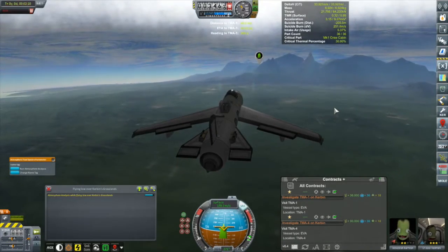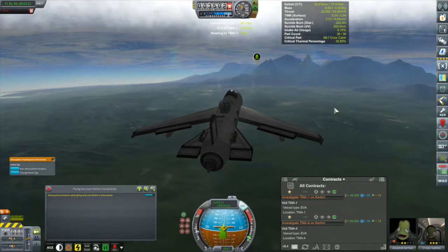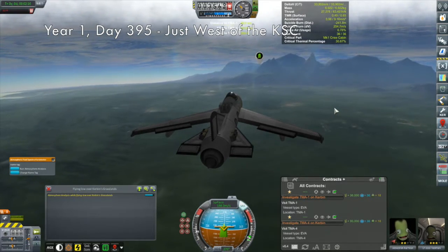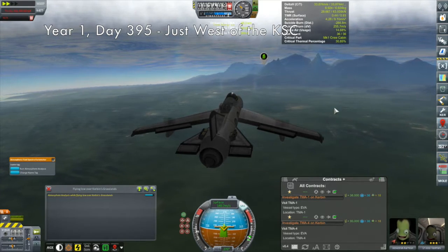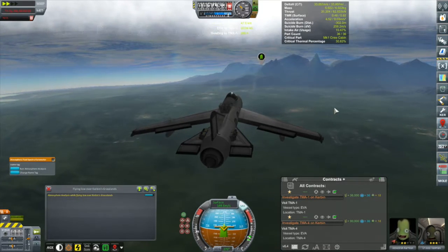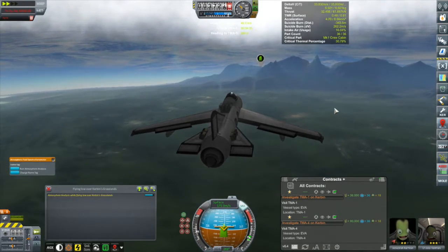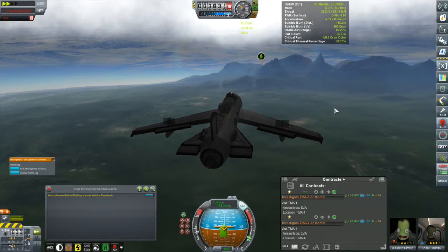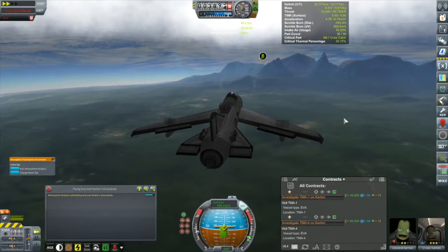Hi, my name is Mike Gabin and welcome to my KSP campaign. We are anomaly hunting. Our surveys of Kerbin's surface as well as the Moon's and Mimis' surface is beginning to reveal magnetic anomalies that we are going to investigate. These contracts are coming to us thanks to the Anomaly Hunter mod.